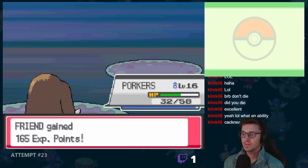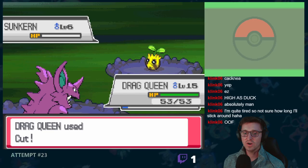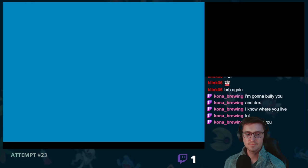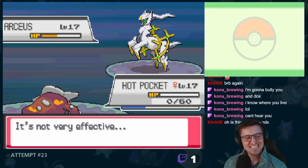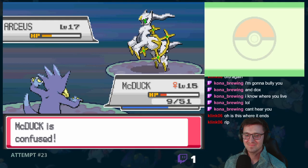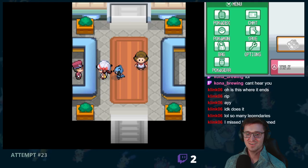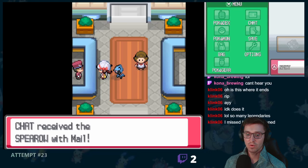Since we absolutely stomped that gym, we took our team straight into the second rival battle. You can call me Maid because this was yet another clean sweep. We then continued through the Ilex Forest, where we killed our one encounter, Sunkern, along the way. Turtwig meets a similar fate on Route 34. But not if the police had something to say about that — his God of all Pokemon nearly wiped both Piloswine and Needle King with ease. Heatran ended up going down hard to a single Extreme Speed. Golduck was almost wiped, but powered through confusion to get us the win.